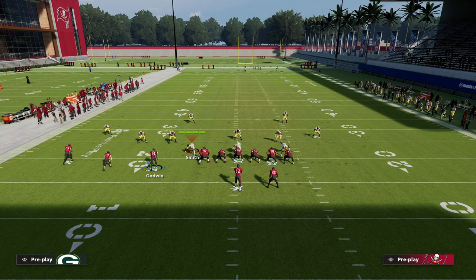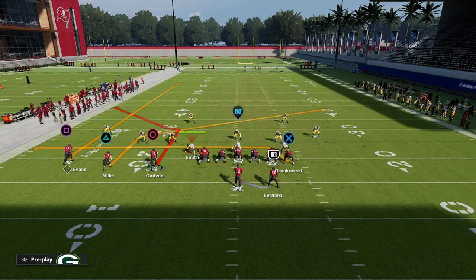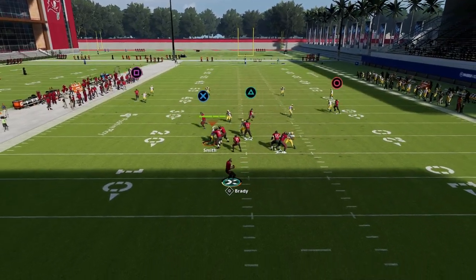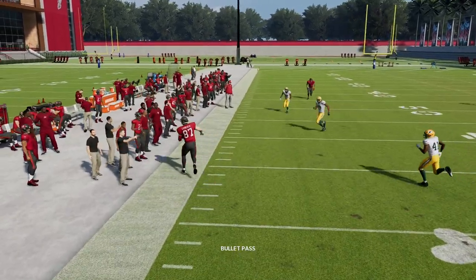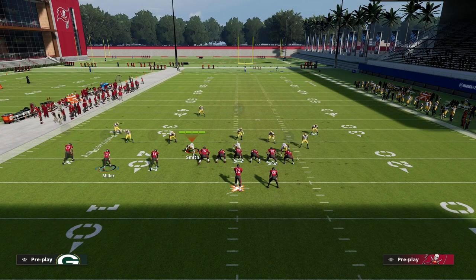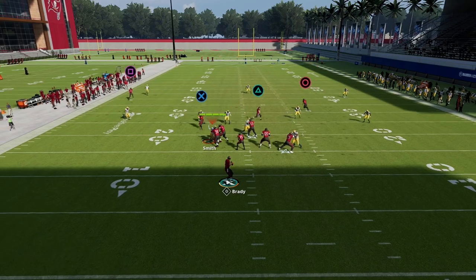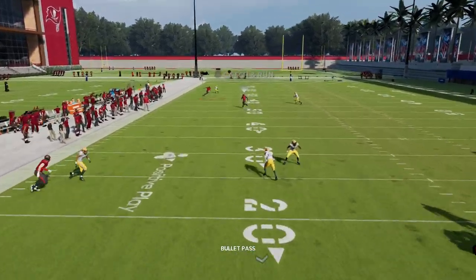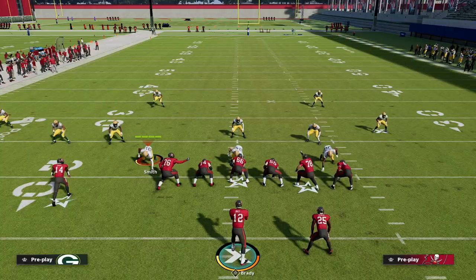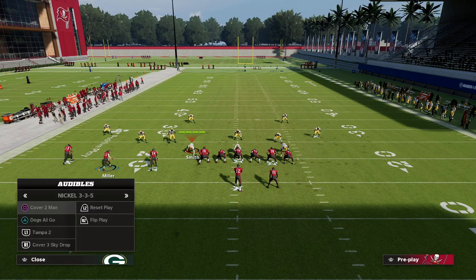Another option is to fade Mike Evans and drag Scotty Miller — that creates a tighter mesh combination. But what you'll see against every defense — cover three, cover four — they basically have to hard flat to take the tight end drag away, which leaves them vulnerable to this motion-over post. Pass lead it straight up and you see how deep this post gets down the field. These motion-over routes are one of the hidden elements of trips tight end that most people sleep on.